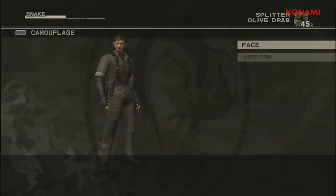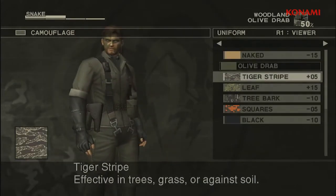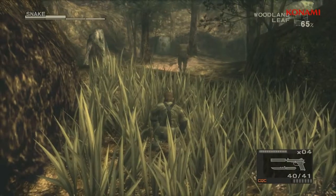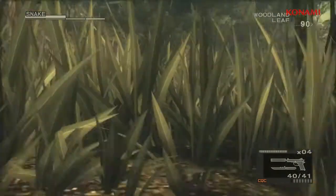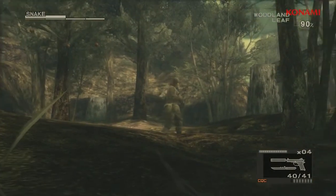As you can see here, you can do things like change your face paint as well as change your uniform. And all these textures have been up-rezzed, so they look very nice in HD. As you can see, I blend into my environment very nicely, which allows me to sneak up on my enemy and take him out without being spotted.